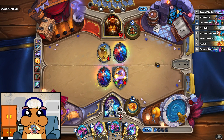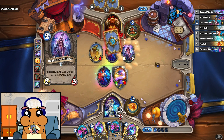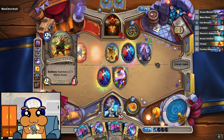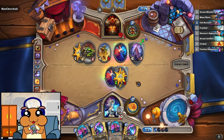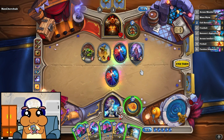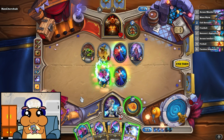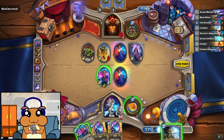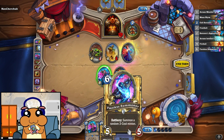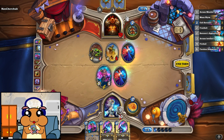We didn't have any spells left anyway, so now we get to go face. I was like, why would you play this on the left side if you could use it to actually kill something? Let's kill this one. Next turn we can summon this, so let's just go face.